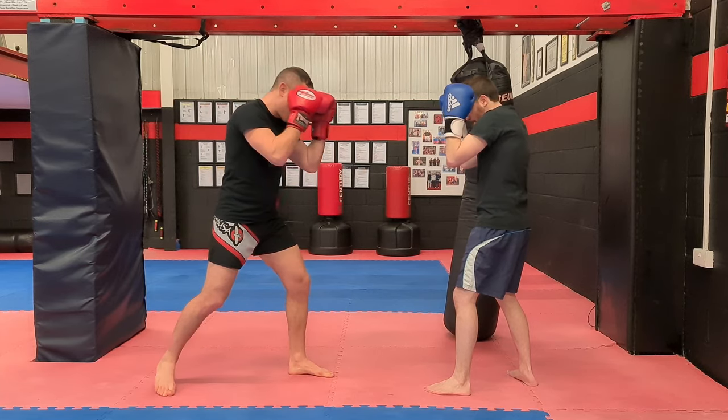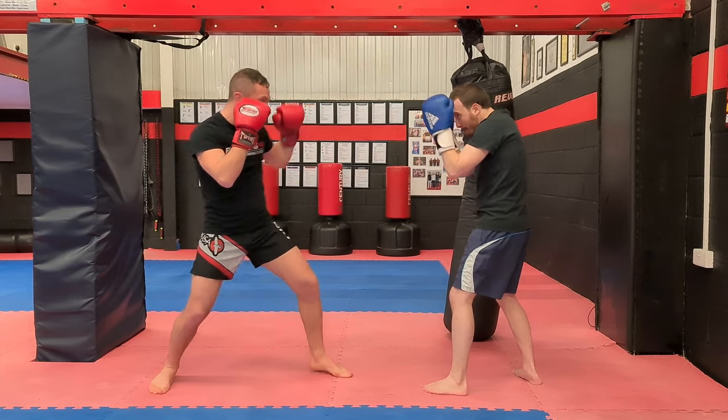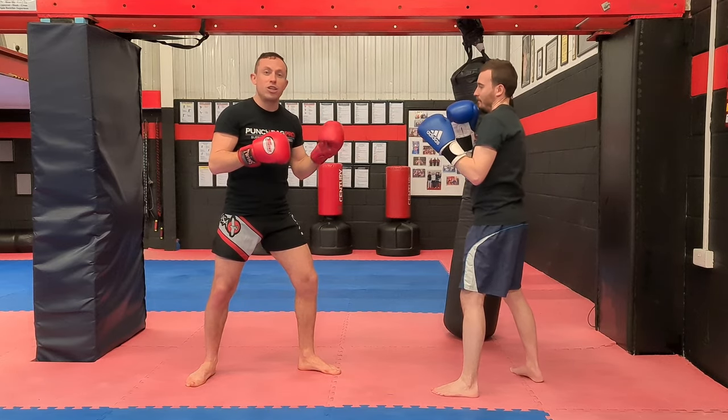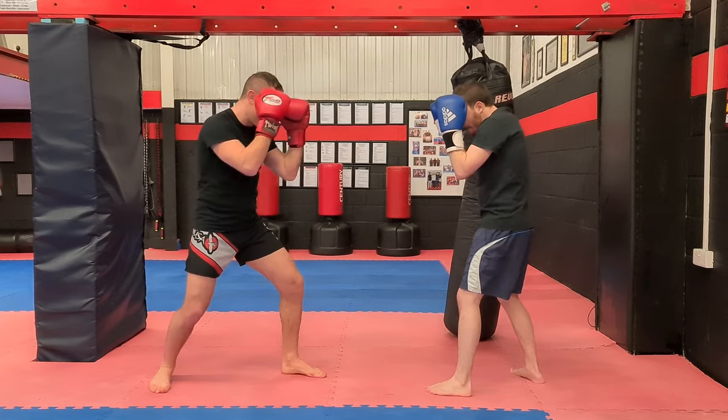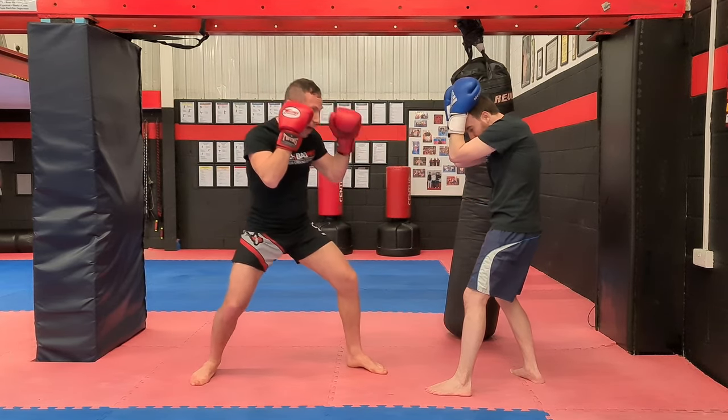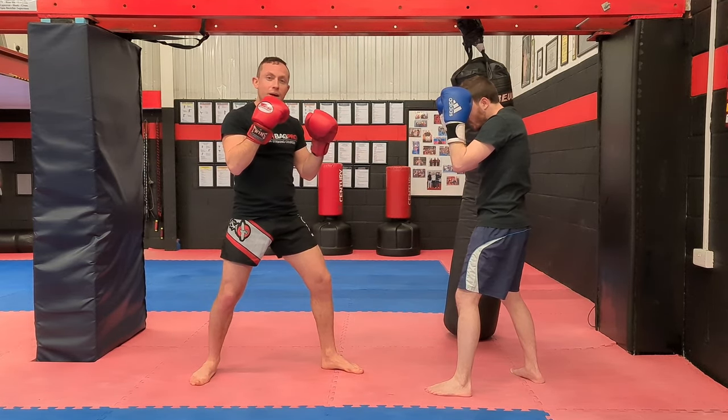Really simple, really effective. I fake the jab higher but then you hit low to the body. That's your entry and then you're in off that. So jab fake number two — high low. You go higher to make him block and then you drop and hit that jab low to the belly.